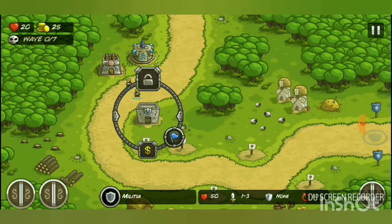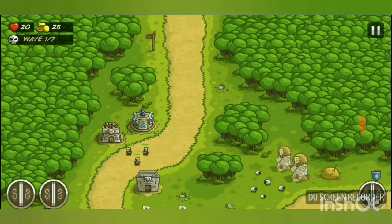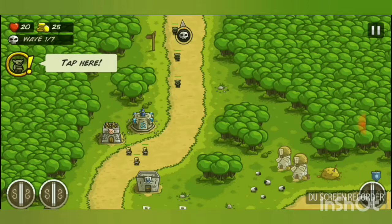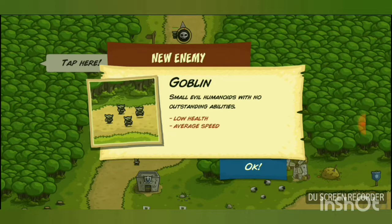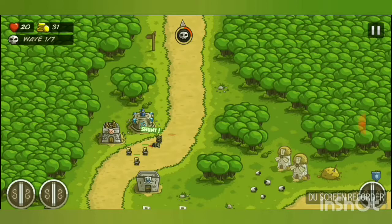The blue flag is the rally point — you can choose where your troops position. Click the wave button once to see incoming enemies: right now there are three goblins incoming. Click it again to send the wave early. Tooltips appear on the left showing enemy info. This one says: 'New enemy — Goblin: small evil humanoids with no outstanding abilities, low health, average speed.'